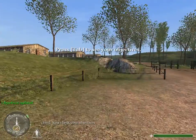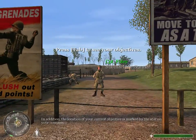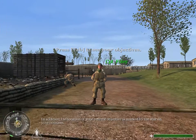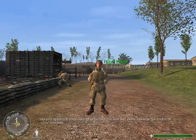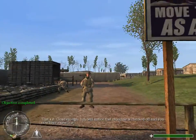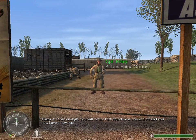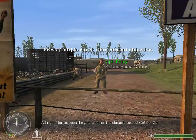Good. Now check your objectives. You'll notice that your current objective is highlighted. In addition, the location of your current objective is marked by the star on your compass. As you approach your current objective, the star will move toward the center of your compass. That's it — close enough. You will notice that objective is checked off and you now have a new one. All right, Martin. Open the gate and run the obstacle course.